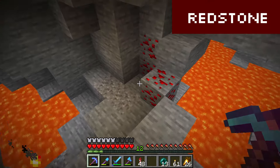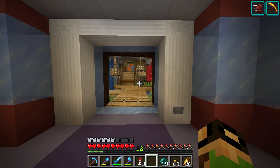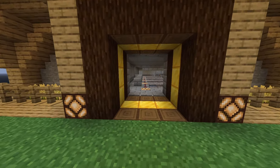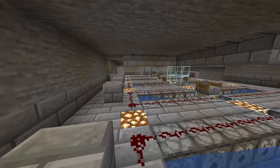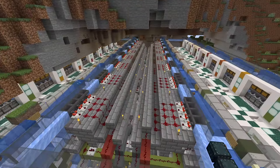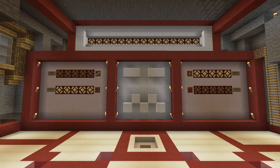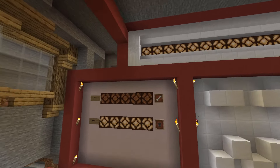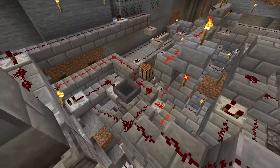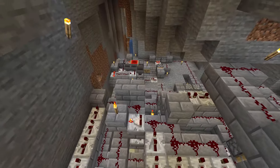Next up is redstone. You may have encountered this wire-like substance in some of your caving runs, or you may have even made a simple door with it. But there is a massive amount of potential contraptions and machines you can make using redstone logic devices. In the description you'll find a link to a YouTuber named Etho who makes some of the most creative redstone contraptions on YouTube, including a gigantic item storage and retrieval system called the Nexus, and a tamagotchi pet named Wilson. There's also a useful resource linking to a lot of redstone circuits and how to build them. Most things about redstone are the same for both Java and Bedrock edition, but there are some unique quirks for both versions that can make for some interesting contraptions.